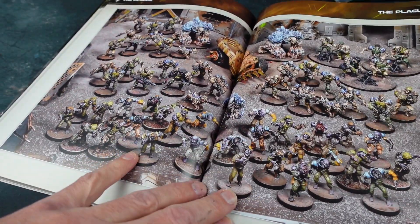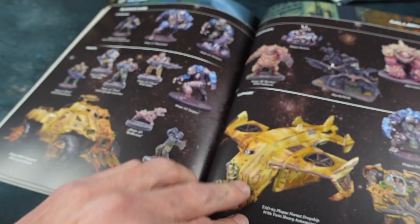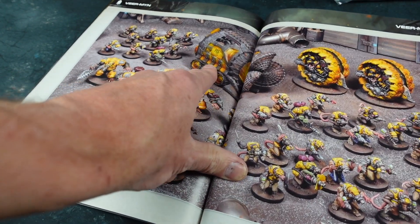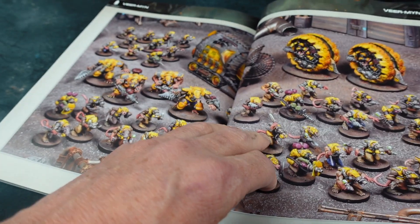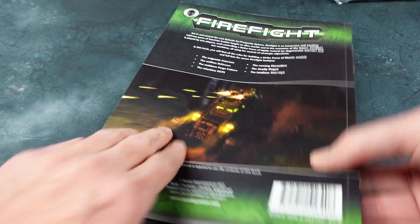Then we've got the Plague — basically space zombies, mutant creatures and things like that. And finally the Veer-myn, who are your space rats. They've got a big tunneling machine and these fast-moving sphere things — pretty cool. I've got a bunch of these in Dead Zone 3rd Edition which I've painted up, and I can use them for this game as well. This interchangeability — using miniatures across all these different game systems — is the great thing. So there's your Force Lists book.